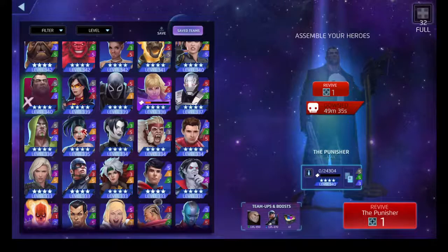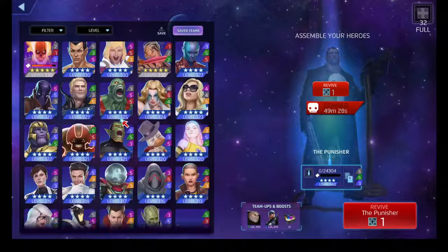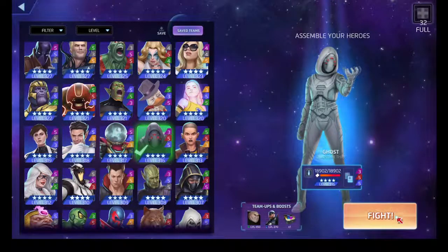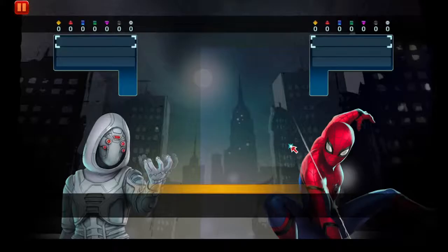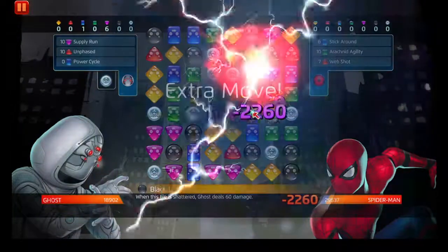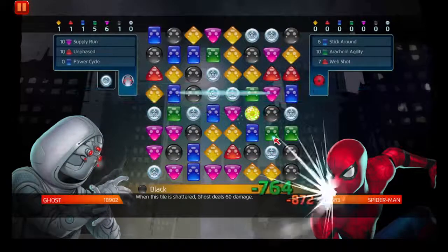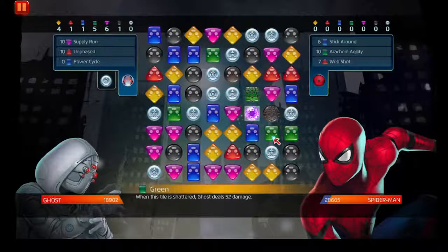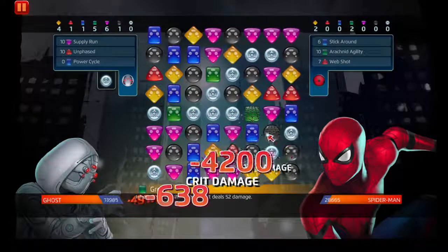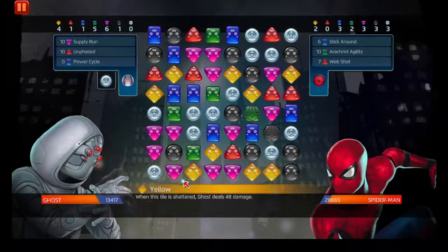Alright, who's next? I know I could use Karnak, but we're trying not to — trying not to use the obvious characters that can beat these nodes pretty quickly. Let's use Ghost. Ghost can actually go invisible, but I need just enough purple.